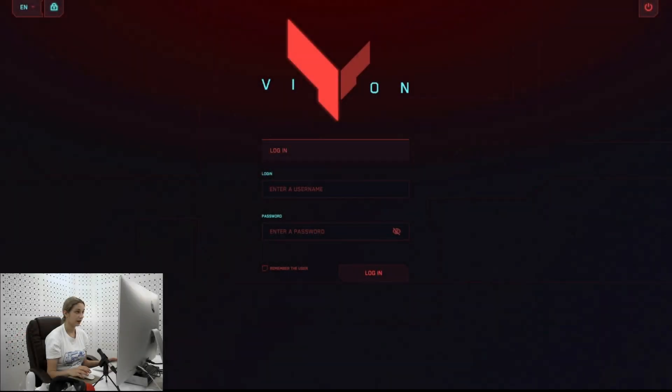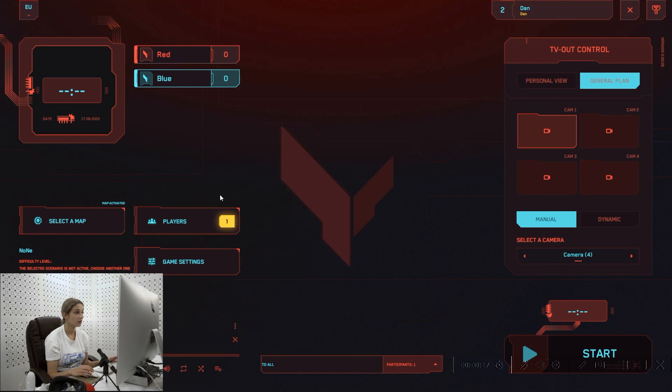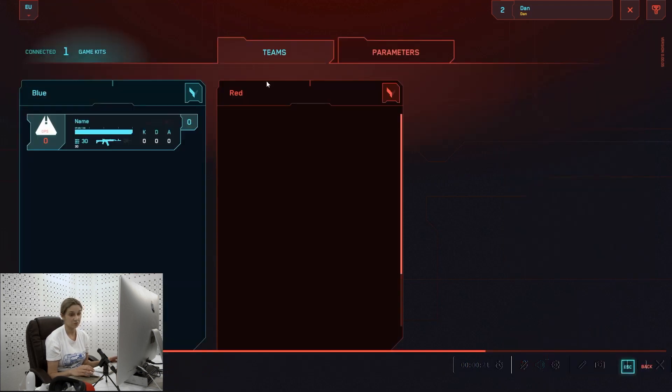Here we have the starting page. We enter our login and password. As you can see here there is only one player, which is me, but in general you can have up to ten players — five players in the blue team and five players in the red team.